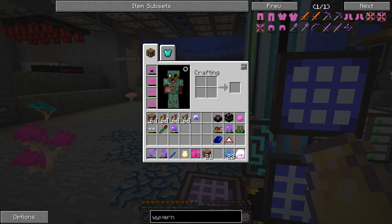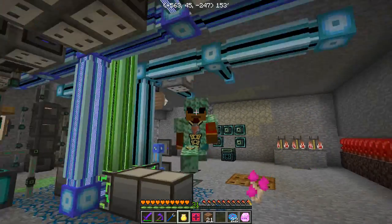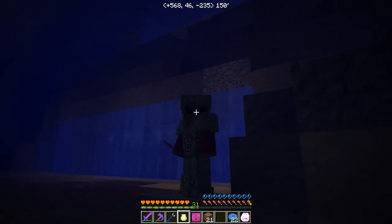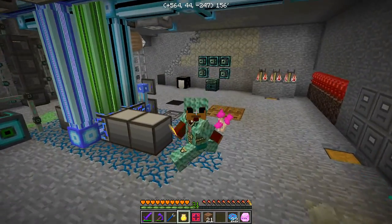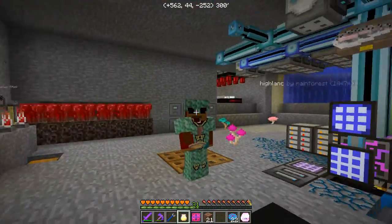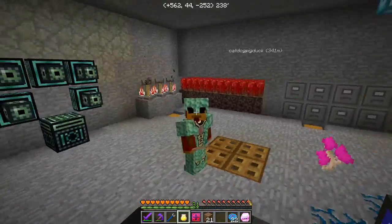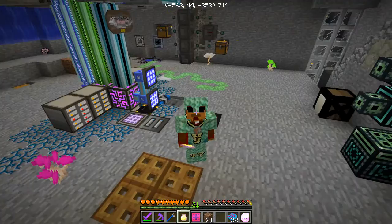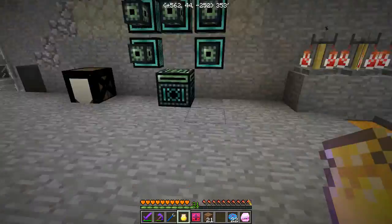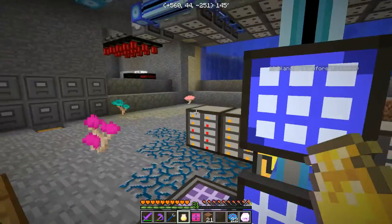It looks totally different on me than it does in the recipe display. It's kind of green and scaly — they did make an attempt to make it not just look like a plain box like some armor does. I'm not sure what I think about that but I'll live with it. We definitely need to upgrade as soon as possible because it's not the prettiest armor I've ever seen.